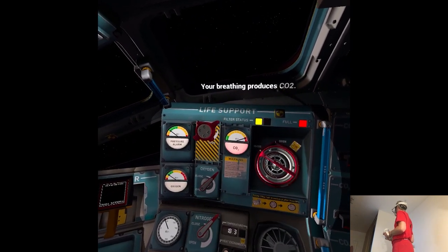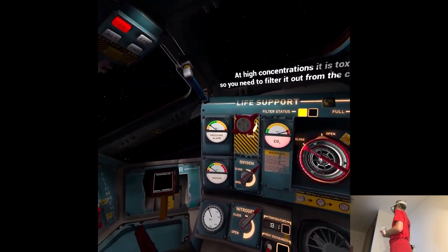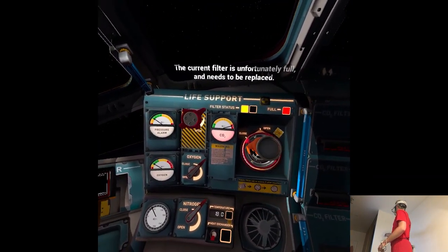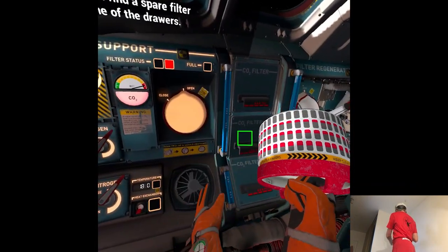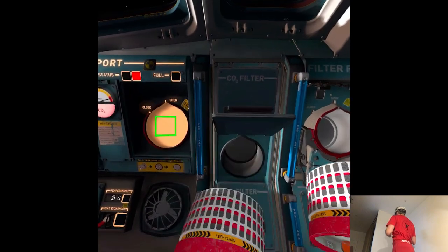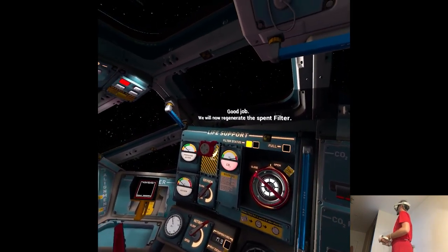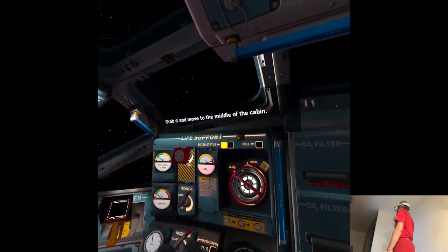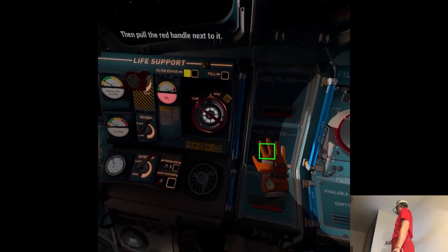Your breathing produces CO2. At high concentrations it is toxic, so you need to filter it out from the cabin air. The current filter is unfortunately full and needs to be replaced. You will find a spare filter in one of the drawers — take it and plug it in the filter slot. Good job. We will now regenerate the spent filter. Grab it and move to the middle of the cabin. Put the spent filter in the filter regenerator slot, then pull the red handle next to it.